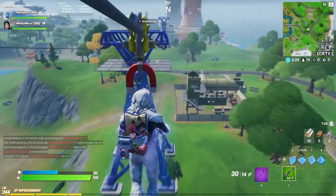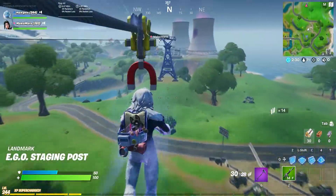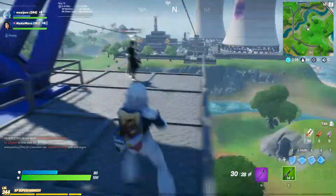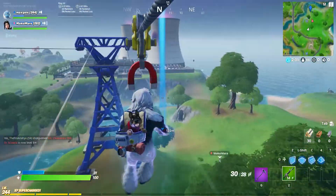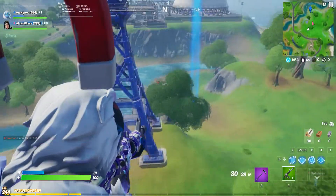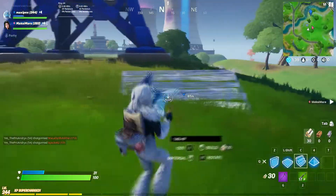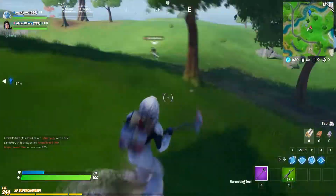This is a good position for dealing damage to stormtroopers from beyond 100 meters. Keep in mind that if you land here, you are less than 100 meters away, so you have to be on the zipline and jump down when you finish.